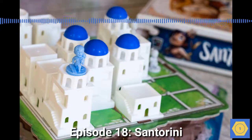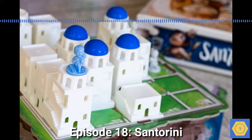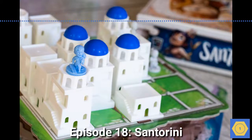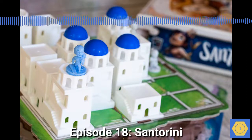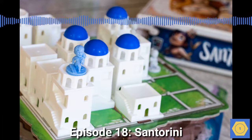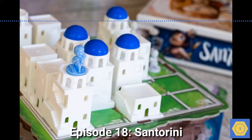If you play with the Hermes card, for instance, your workers can move as far as you like each turn, but only if they don't move up or down. Demeter lets your worker build twice in the same turn, as long as they build on different squares. And the Minotaur lets you knock an opponent out of their square and take over their space, assuming they have a space on the other side to land in.